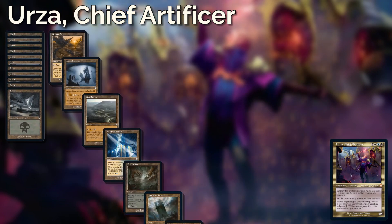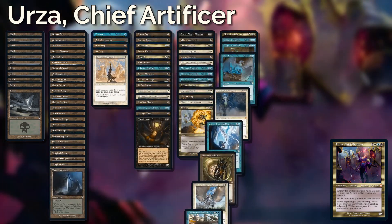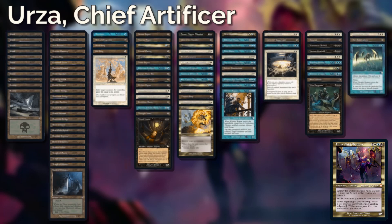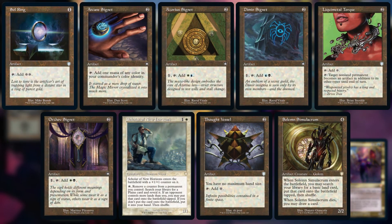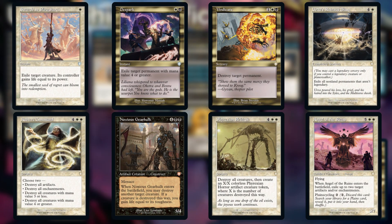With an average mana value of 3.56 we can see the deck is quite slow and top heavy on its mana costs. This is made even worse by there only being 9 sources of ramp, which isn't normally a bad number, but for an artifact focused deck we could do so much better. When we look at the removal we can see we only have 3 board wipes and 5 targeted removal.